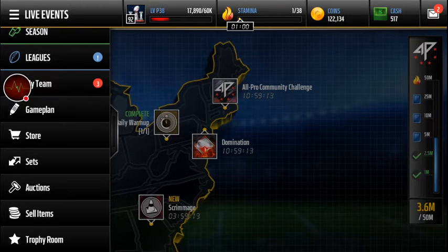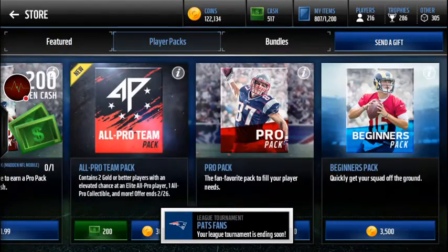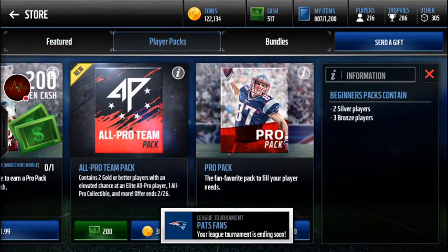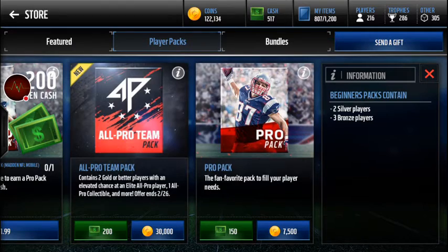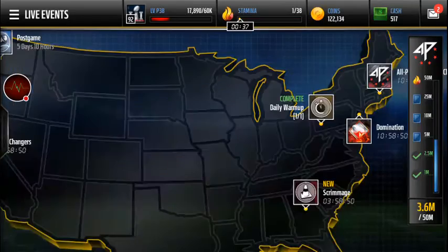I don't think you can pull Marcus Peters from packs. And I don't think you can pull anything from beginner packs either because those are just bronze and silver - you can't get anything better than bronze or silver from those.